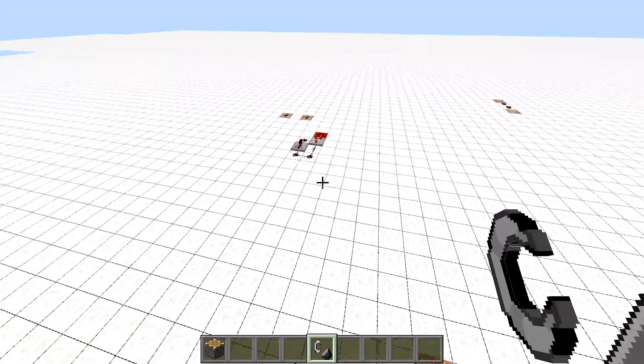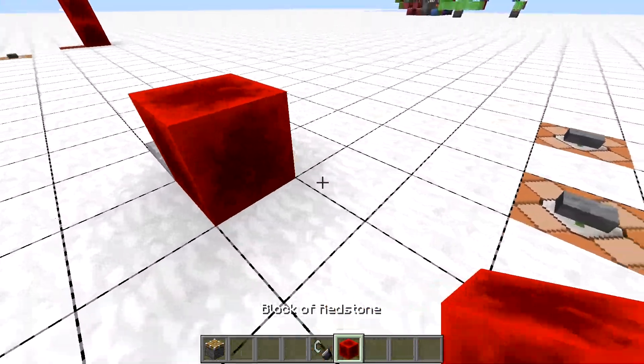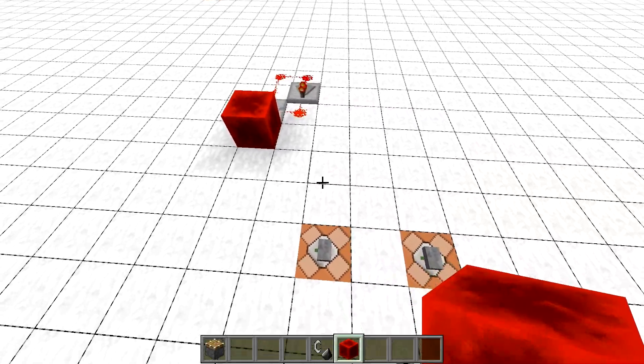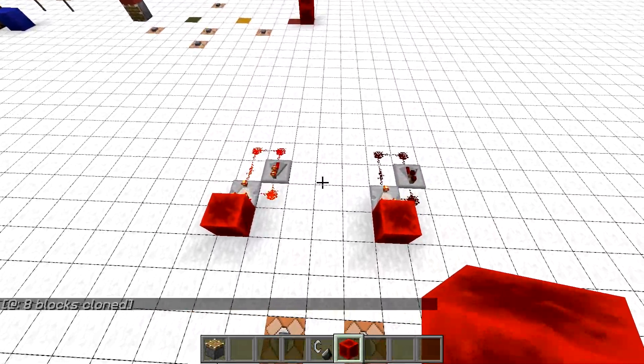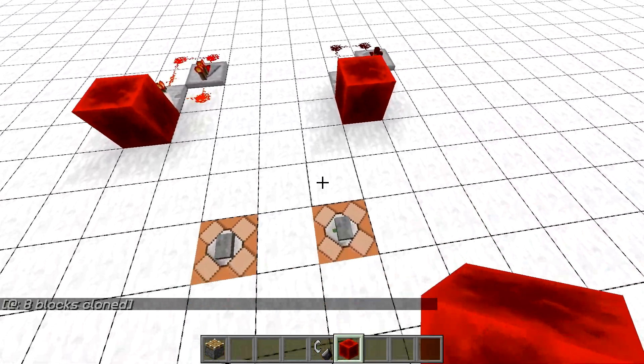While I'm certain skipping block updates is what many people need, I'm not certain if it's generally a good idea to skip block events when cloning with this option, so I might revert the tile tick change at some point and just suppress block updates only. We'll see.